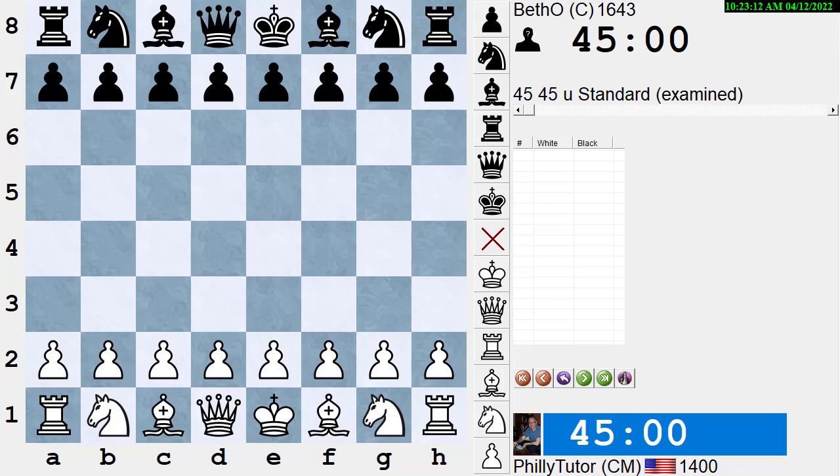Hi, this is National Master Dan Heisman and we're here to give you another video to help you improve your chess game. Today we're going to talk about the initiative. The initiative is where you're the one pushing the other person around the board. Usually that means you're the one making threats and the opponent is the one responding to threats. When you have the initiative, you're the one trying to do things; the opponent is the one trying to stop you.